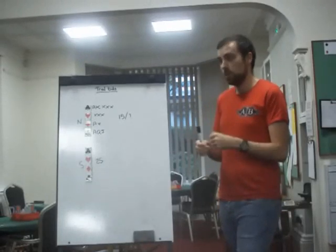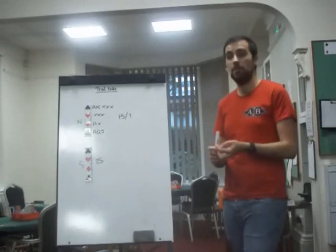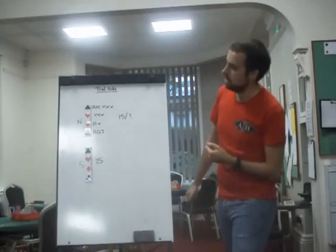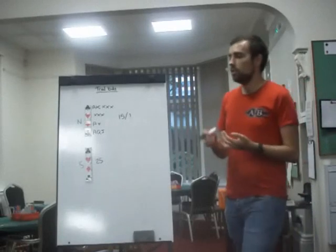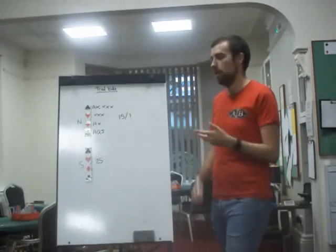It's a Trial Bid because you are trying for game — you think game is a potential. That means you don't know game is definitely on, so you don't have an 18-19 powerhouse of a hand. Nor do you think that game is definitely not on.